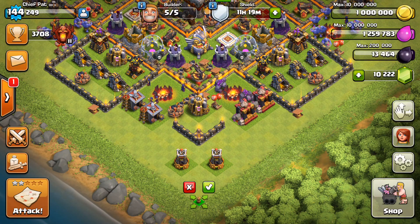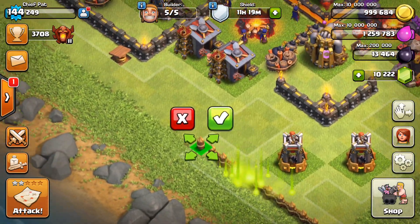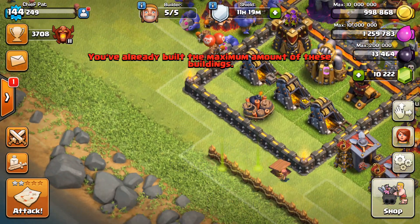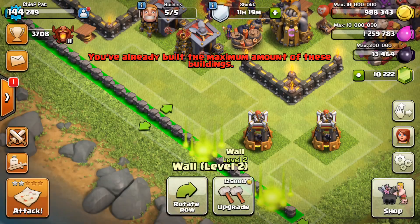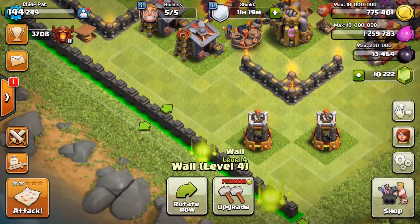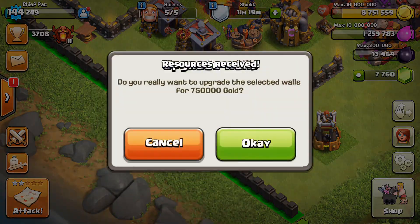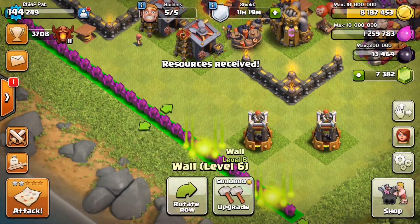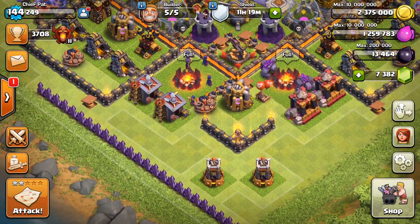First, we do need to build the 25 walls that came out for Town Hall 11. So if you guys are Town Hall 11, you're going to notice you have 25 more walls to help with placing the Bomb Towers. I have a little bit of gold, so I'll upgrade these as much as possible. It looks like we'll get them up to level 7, which really isn't too shabby at all.